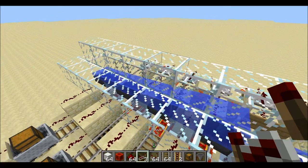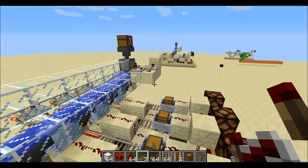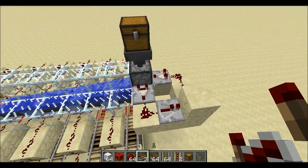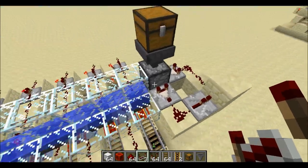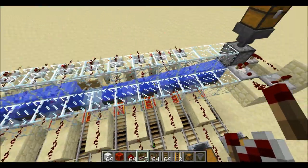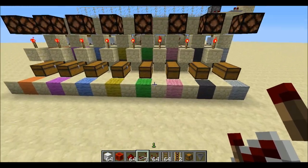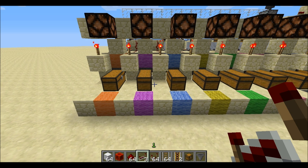The water stream will also be the same. Up here is optional — this is just to dispense or drop your items into the water. You can do it manually if you would like.